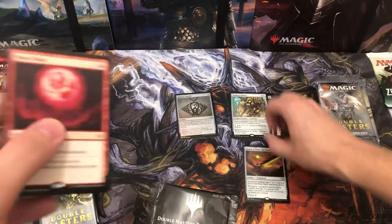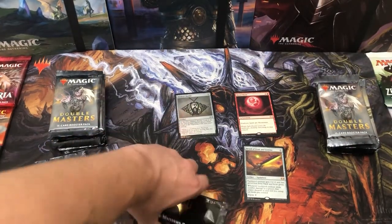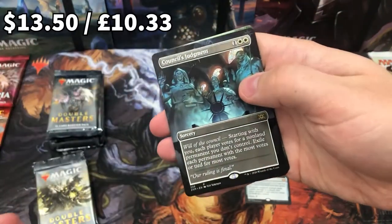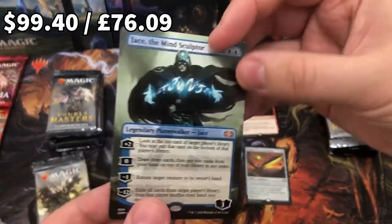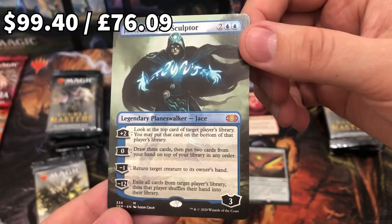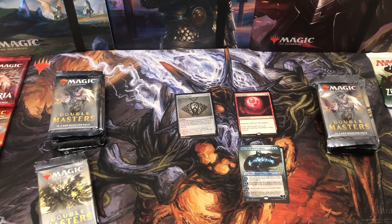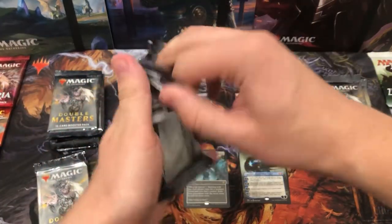Let's give the Mythics their own pile. Let's go ahead and open this box topper — why wait? And what do we get? We get Council's Judgment! Oh my god, that is absolutely incredible. I have no idea how much this is worth, but I think I'm in love. What a card. How much is that base even worth? Please let me know in the comments.